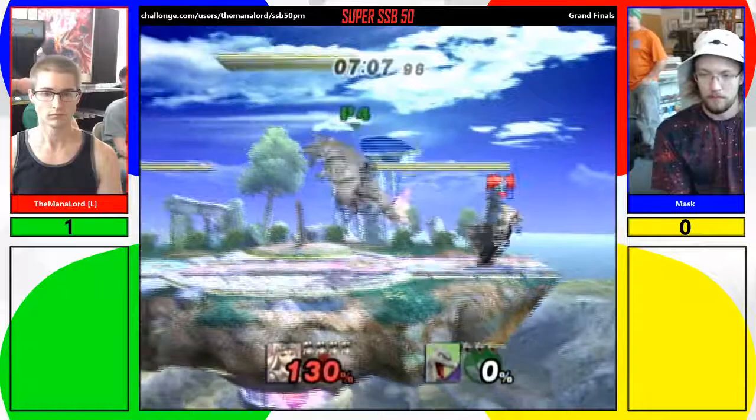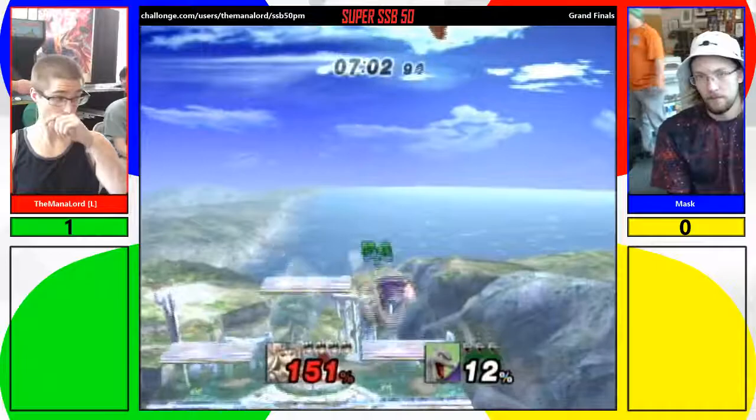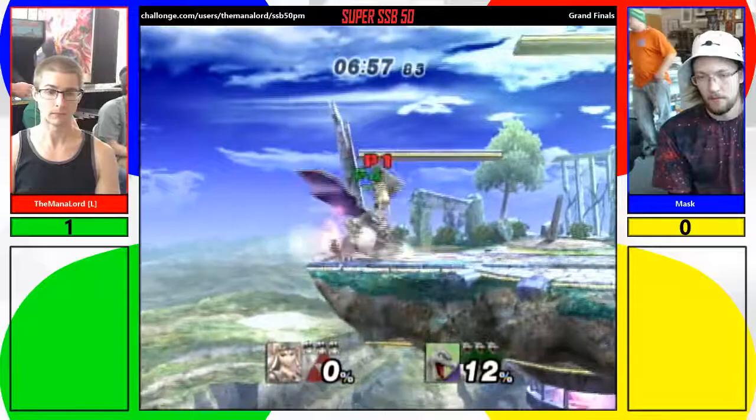I don't think that was the best DI — I think he was expecting down throw. With down throw you want to DI behind them, so he was trying to avoid getting the back air sweet spot. Zelda does have a throw mix-up. Charizard does not have a throw mix-up, given that he doesn't need one.